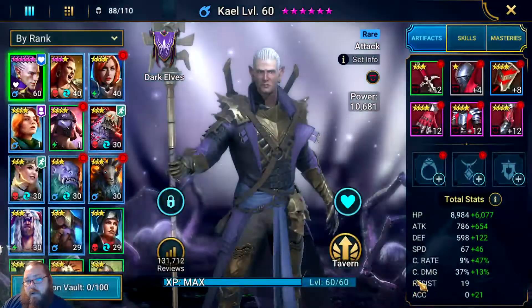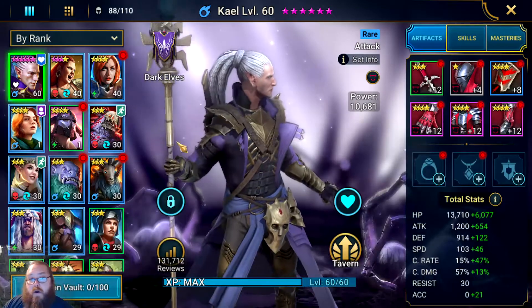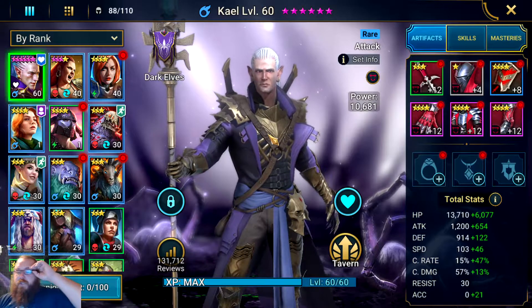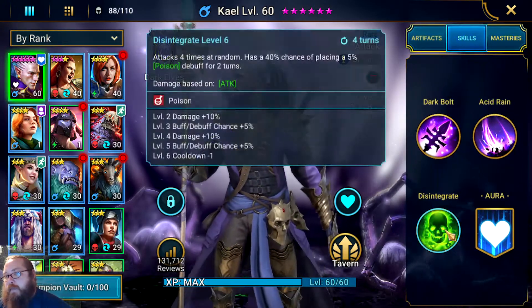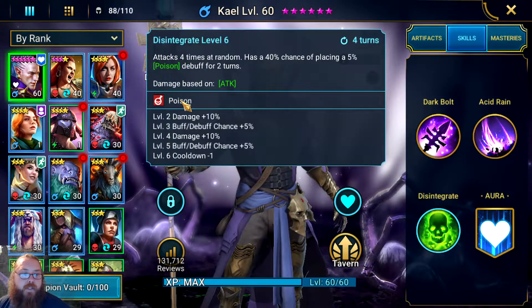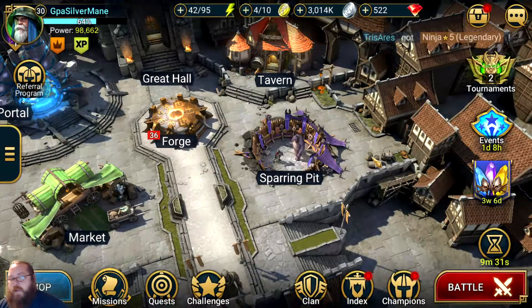My Kael — my main — he's my campaign farmer, my clan boss killer, my arena champ, and the leader of all. He does well in everything, which is why people recommend picking him. His main strength for clan boss is poison, because poison hits for a percentage of the clan boss's health, so it does massive damage.